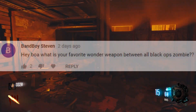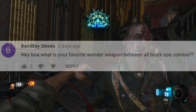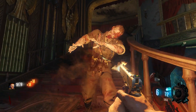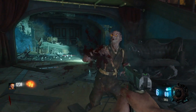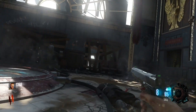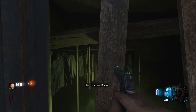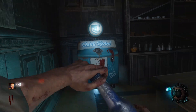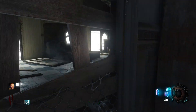The next question from Bandboy Steven asks: what is your favorite wonder weapon across all of Black Ops zombies? A lot of people ask me this and my answer has probably changed over time — it just depends on how I'm feeling. But usually it revolves between the Thundergun, the Wunderwaffe, and the Sliquifier pre-patch. The Sliquifier was really fun to use when Die Rise first came out — it was one hell of a wonder weapon, until it got patched and wasn't so good anymore.